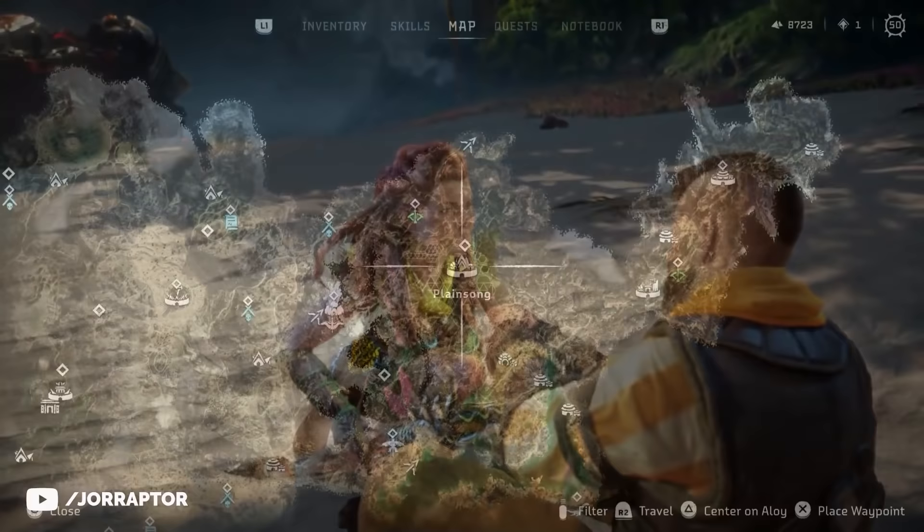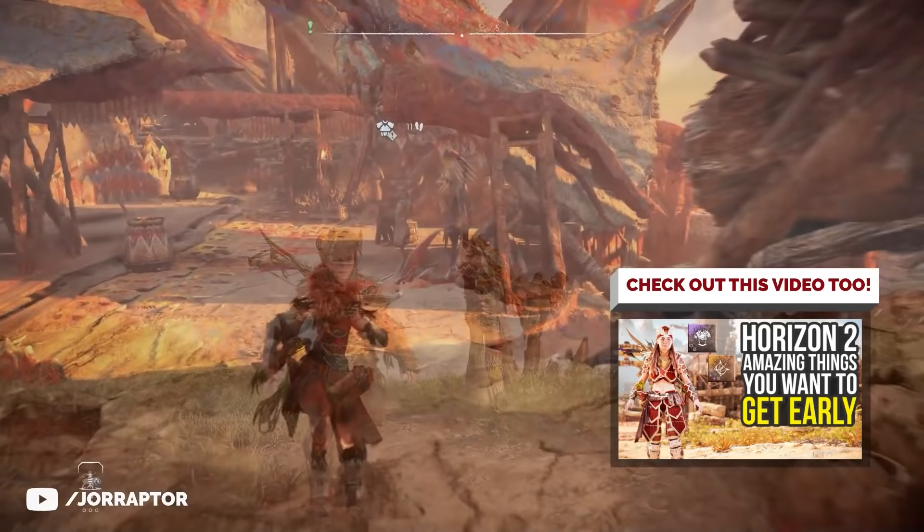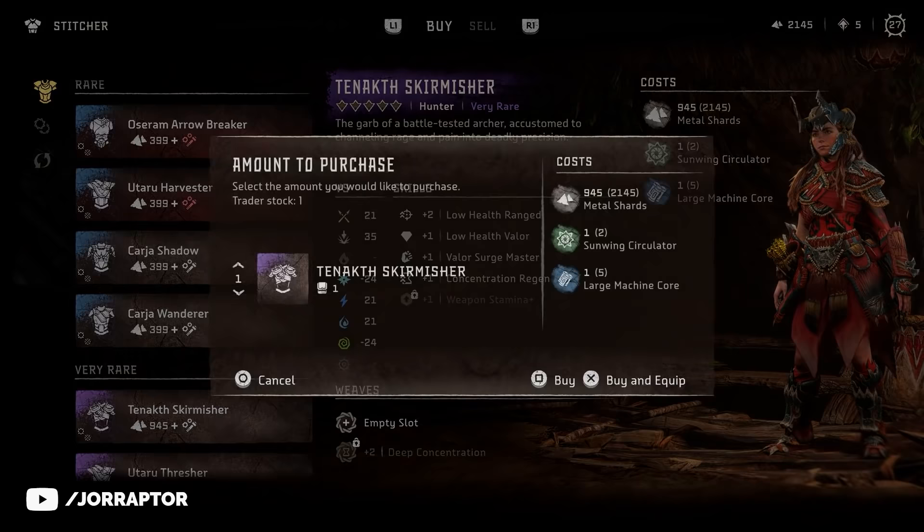You can already get the Utaru Harvester early on at Plainsong at the Outfitter there. One of the outfits I bought early on and used a lot, as noted in the Things You Want to Get Early video, is the Tanakhd Skirmisher, which you can also buy at Scalding Spear.